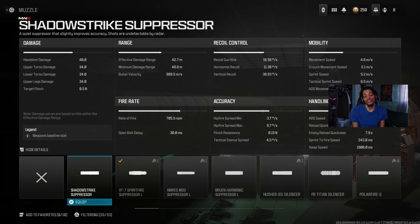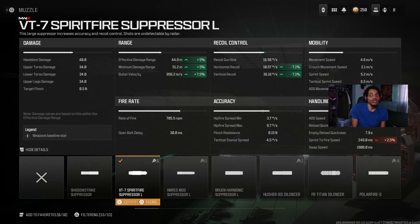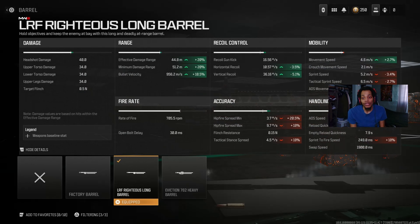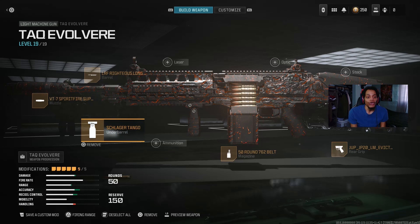For the barrel, we got the LRL Long Barrel — the best barrel to use on the Taq Revolver. On the pros, you get a lot of bullet velocity, range, bullet travel, and close-to-long-range engagement. We also get a little ambient sway and some recoil reduction. The details show it really helps with movement speed and ADS speed but does hurt accuracy and handling a bit.